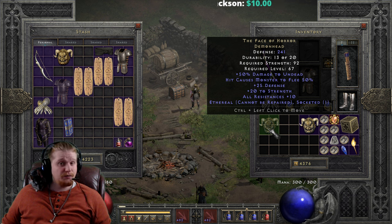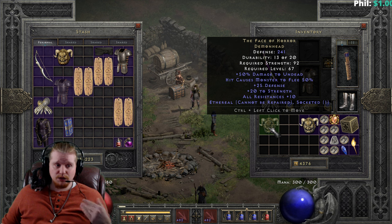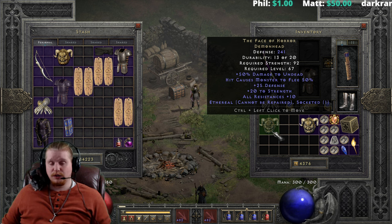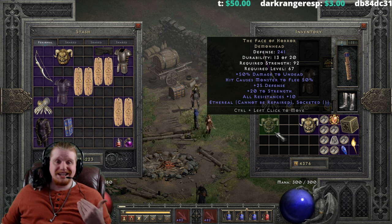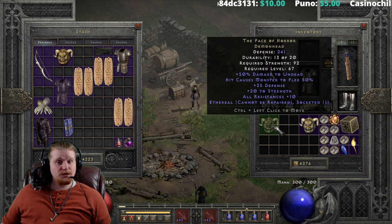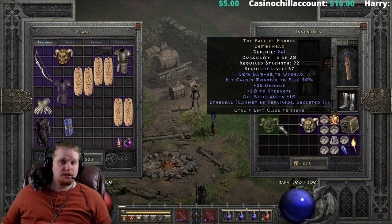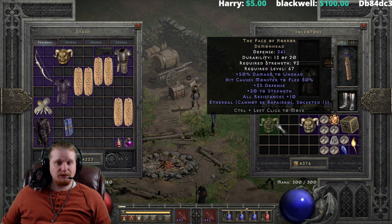You could even socket this with a 15 IAS jewel — those are relatively easy to come by — and you'd have a very nice Hit Causes Monster to Flee, 15 IAS, +20 strength, All Resistances +10 helmet. It could easily be a placeholder until you find Andariel's Visage. If you're rushing through ladder and find a Face of Horror, socket it with a 15 IAS jewel and use it until you find Andariel's Visage. You could get an ethereal Colossus Voulge, make an Insight early on — which requires 200 strength — and putting this on your mercenary would give you that +20 strength to wield it until you find something better like a Giant Skull, Bone Visage, or Andariel's Visage.